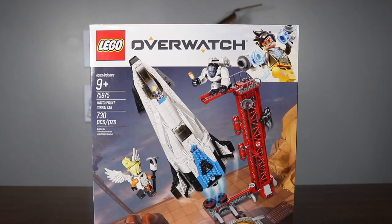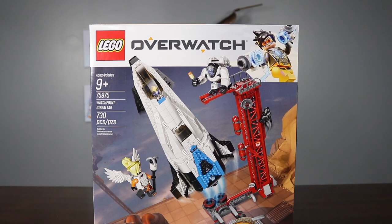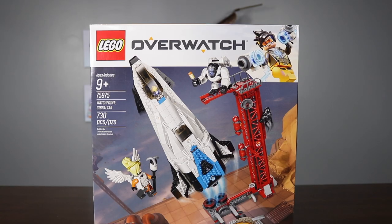Hey guys! Welcome back to Pieduck Pop! Today I'm going to be doing an Overwatch Lego set. This Lego set is for ages 9 and up. The box number is 75975. It is Watchpoint Gibraltar. There is 730 pieces. Let's get started.